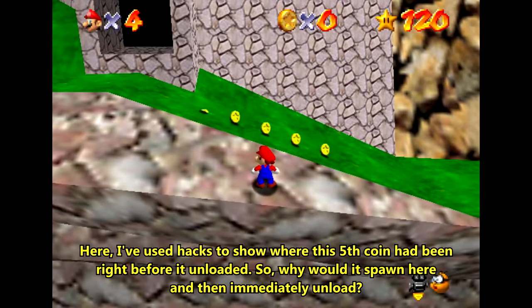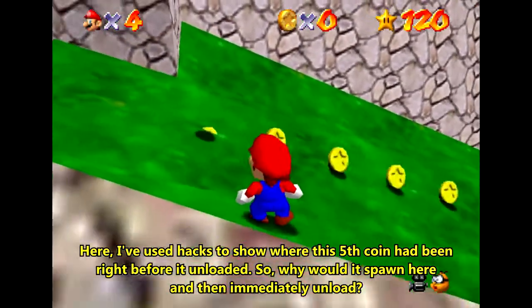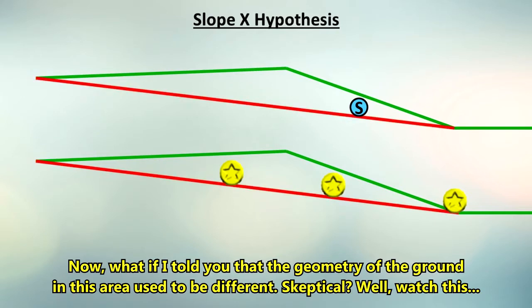A short while ago, Paninkovic released a video about a new impossible coin. In this video he talked about a slope x hypothesis — the idea that Tiny Huge Island used to have a different slope by the ball generator.